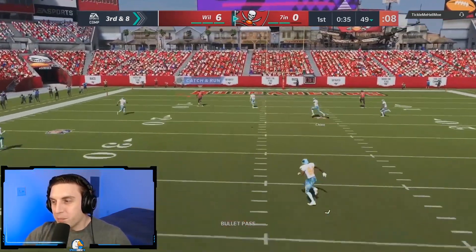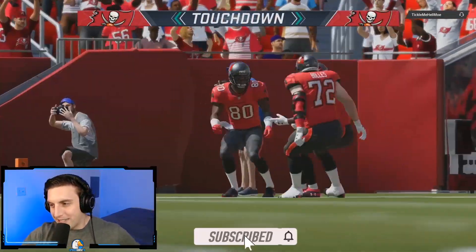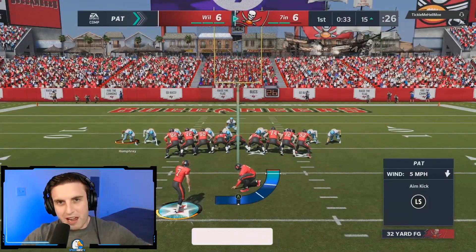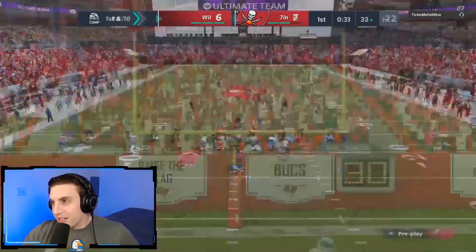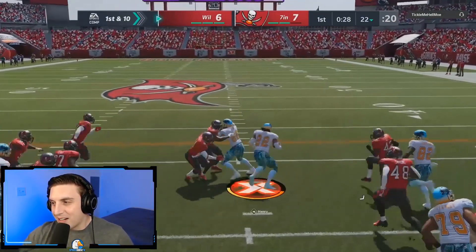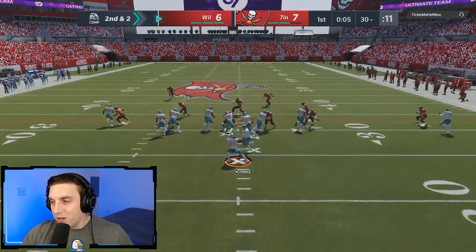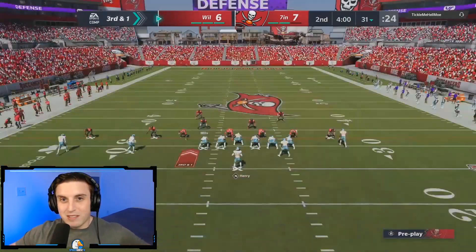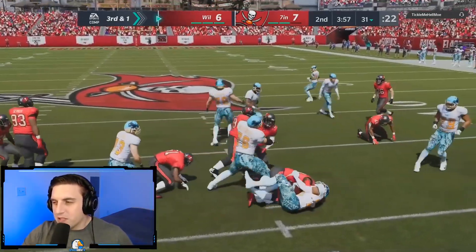I already know this is going to be a game where I have to win with my offense more than my defense, with experimentation on the defensive side. On offense we are running Gun Trips Tight End Offset — I'm going to be putting out a free ebook on that offense very soon on the YouTube channel. Right here we're going to hit him with a Mike Blitz 3 beater, it's one I just found this week. He was running Mike Blitz 3 every single play so I hit him with the beater and it worked. We are up 7-6.